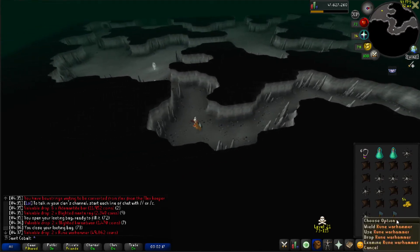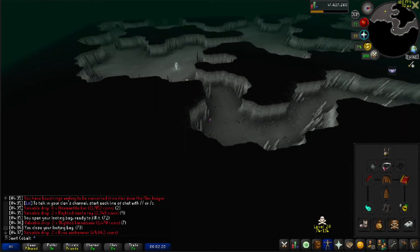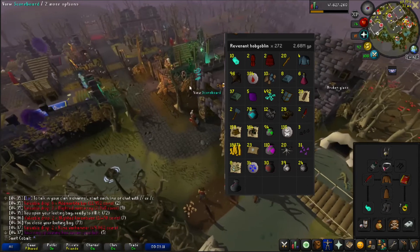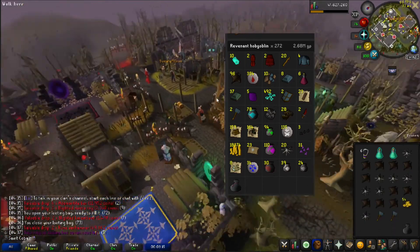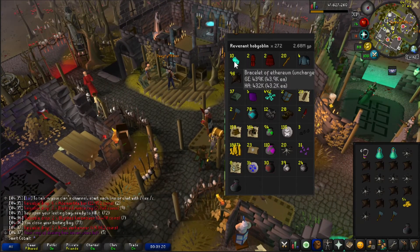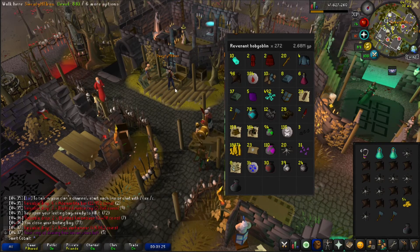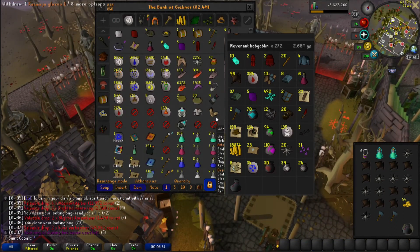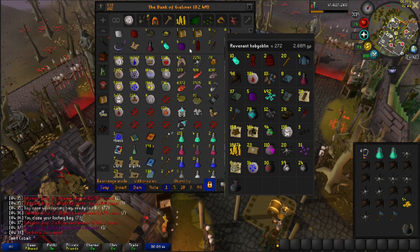272 kills. Here's the loot on screen. It's a 1-in-170 to get a Rune Warhammer drop, which I'm under since I got two. Made pretty good money — it says 2.6 mil. I did get PKed twice while I was there: once with pyre fiends almost immediately right after saying I hope I don't get PKed, and then somebody logged in underneath me, TB'd me, and I couldn't get away. So we have most of the money, and now I can go kill some blue dragons, get the blue hides I need, and go finish this clue.